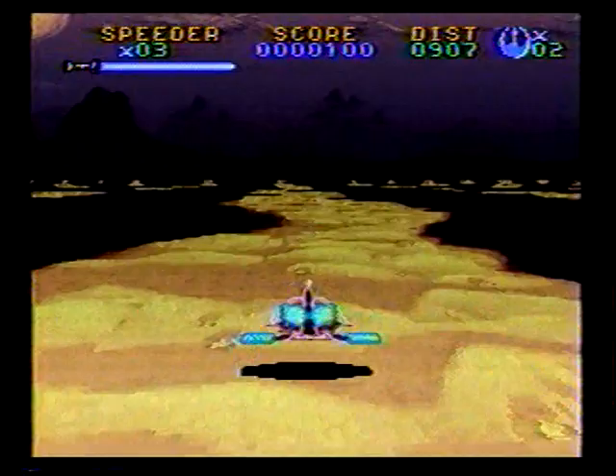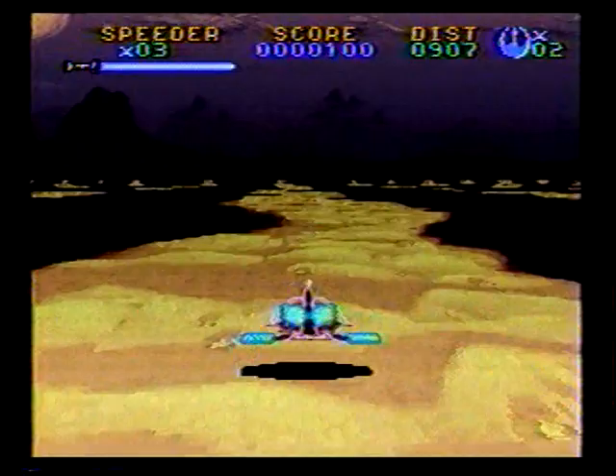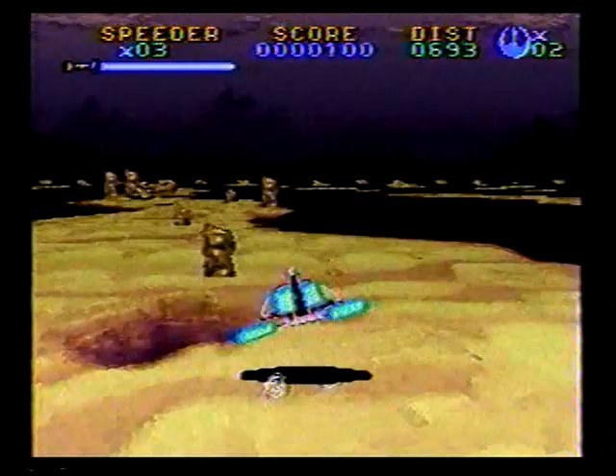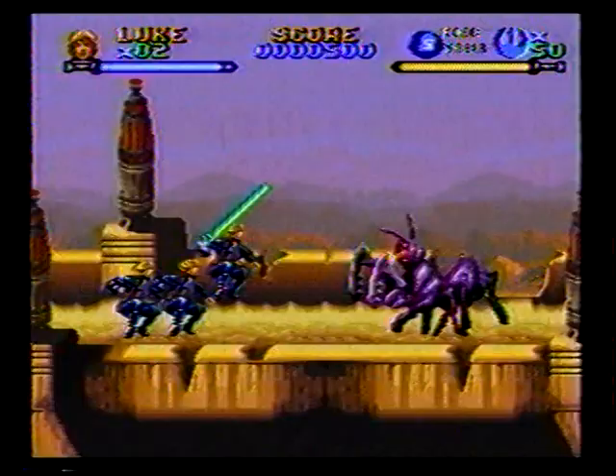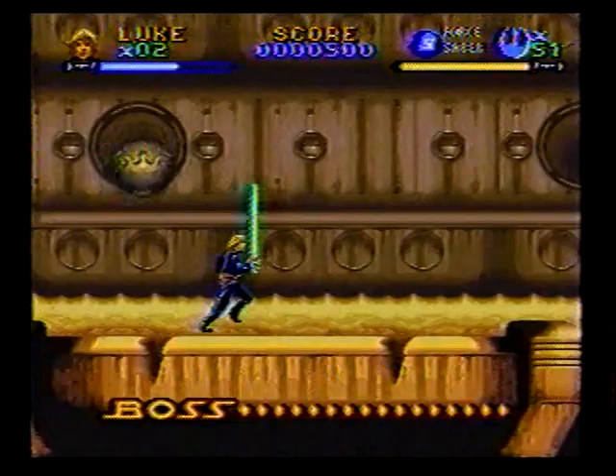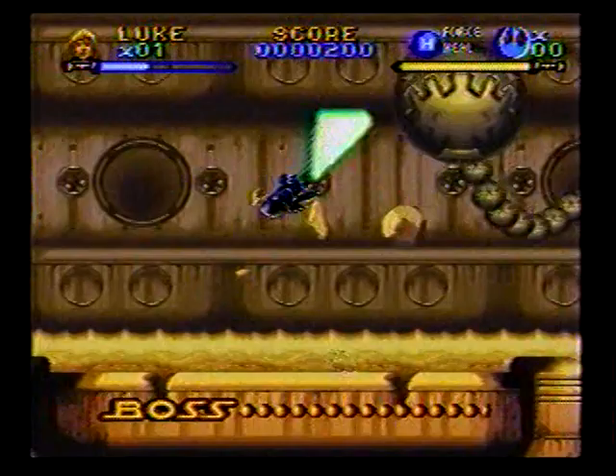Like no other game in the series, Super Return of the Jedi begins in a Mode 7 level — a trip to Jabba's palace in the land speeder before dawn. Use the B button to accelerate and Y to jump from landmass to landmass. As in any Mode 7 level, be on the lookout for vital shield power-ups. Choose Luke for the next level; your goal is to reach Jabba's palace. The boss is the door guard from the movie, but before fighting him you should eliminate the laser weapons mounted on the wall with a double jump lightsaber move. Defeat the boss with a double jump lightsaber attack, but be careful not to get too close because he may unleash a deadly electricity attack.